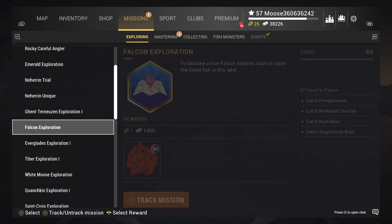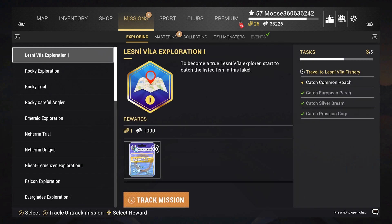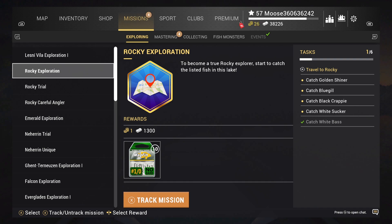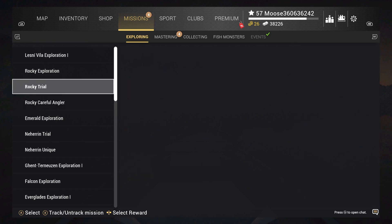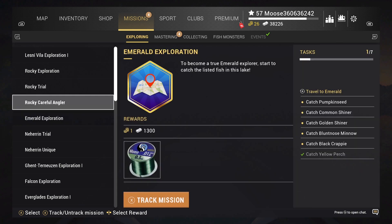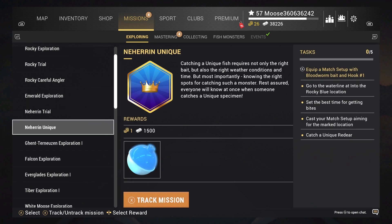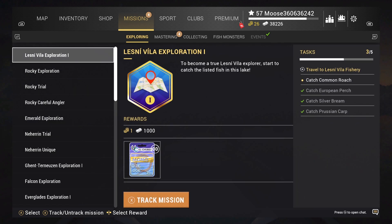That is one way to get cash in Fishing Planet if you enjoy doing missions. As a beginner, you'll earn coins just for fishing in general, completing missions, and leveling up. These are called bait coins. I don't have much right now because I made the mistake of using bait coins every time I wanted to skip time in the game. I'm just preventing you guys from doing the same thing.